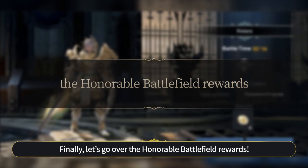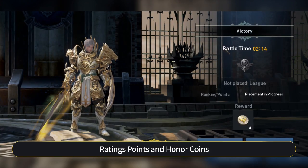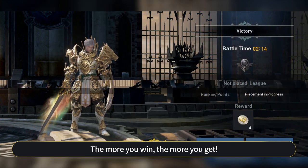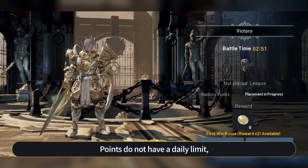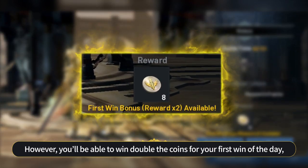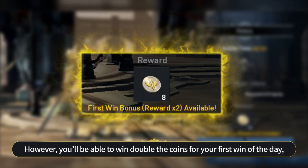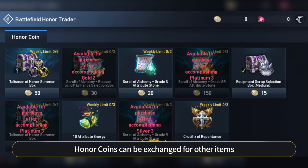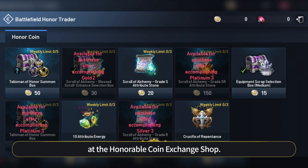Finally, let's go over the Honorable Battlefield rewards. Rating points and honor coins are rewarded upon winning in Honorable Battlefield. The more you win, the more you get. Points do not have a daily limit. The rewarded honor coins are limited based on League placement. However, you'll be able to win double the coins for your first win of the day, so make sure to take advantage. Honor coins can be exchanged for other items at the Honorable Coin Exchange Shop.